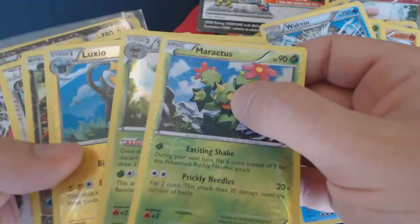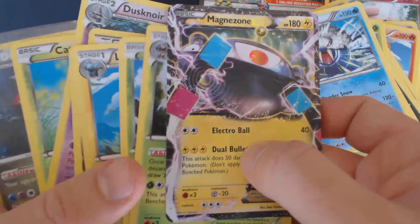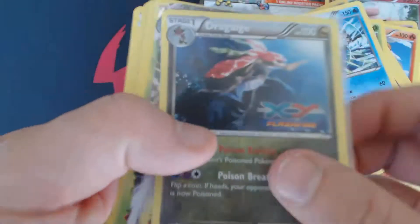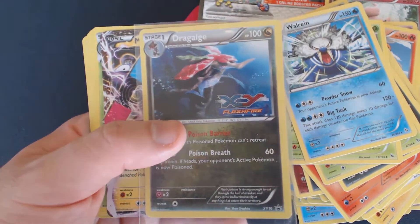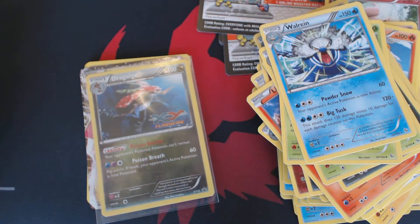So to review what you guys might get at a pre-release: you'll get the contents of 6 booster packs, which in this case include a Magnezone EX, and you also get your promo card exclusive to each set. Thank you guys for watching, and I hope to see you next time.